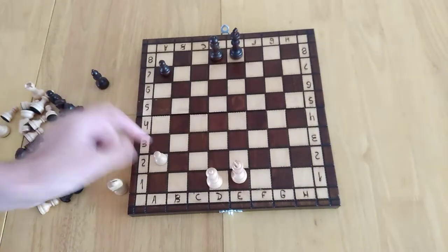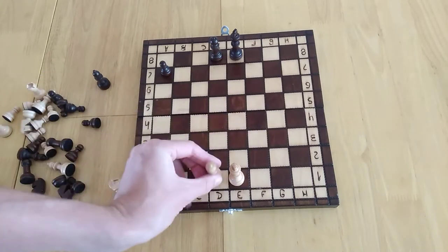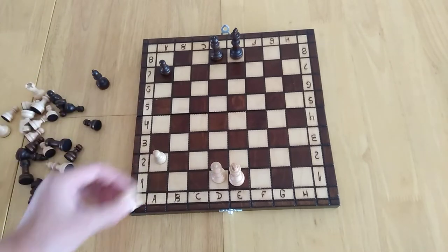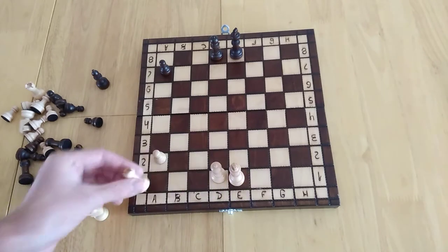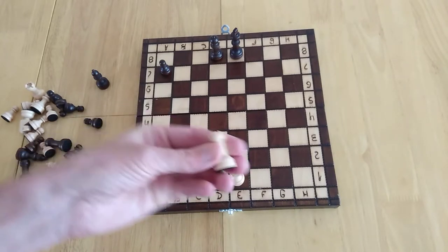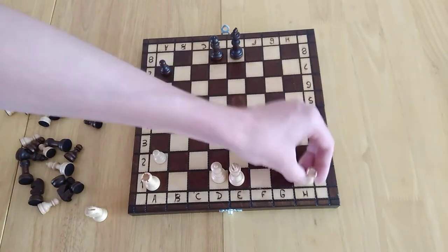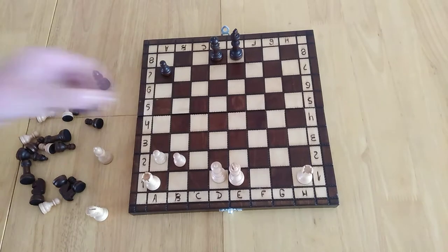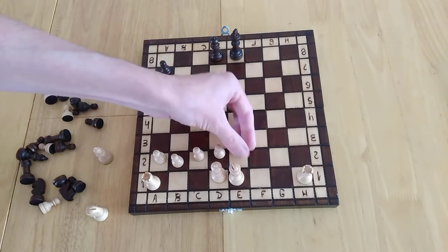The king can move one space in any direction. The queen is exactly the same but can go as far as it likes. The next piece is the rook — I think from the Arabic for castle — which can move up and down or sideways as far as it wishes in a straight line. Then there's the bishop, which moves diagonally. And we also have the knight, also known as the horse, often just called the knight.